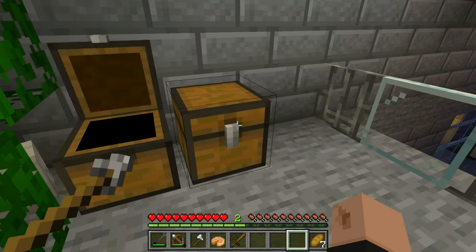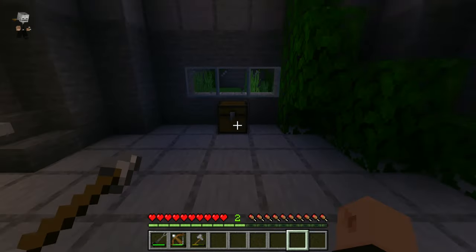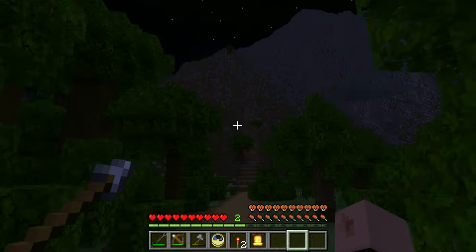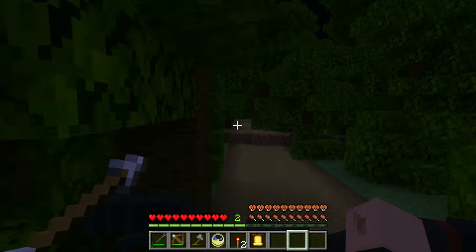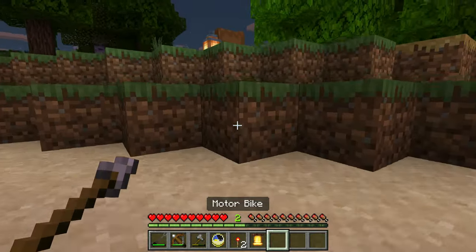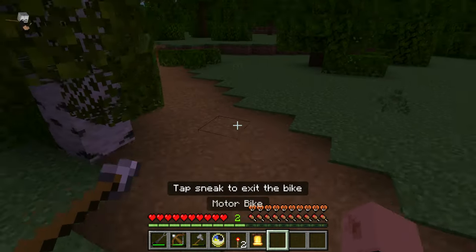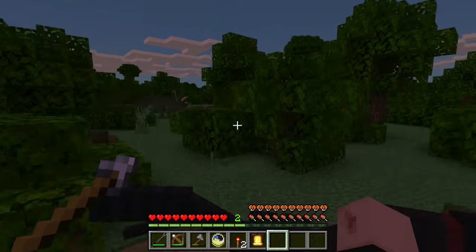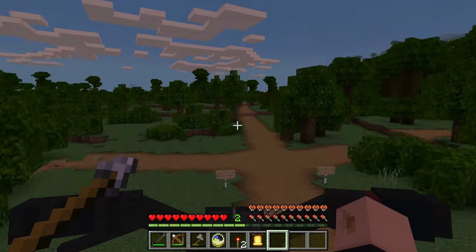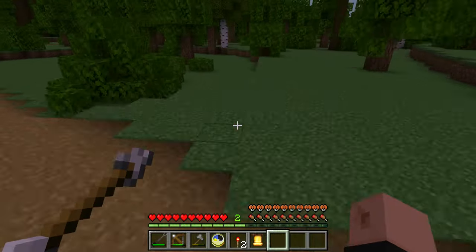Mortal bread, yay. Wooden sword — ew, trash. I'll take it anyway. Trident! Now I can skewer peasants. This ain't the right way, I'm getting lost. If I remember correctly, we gotta be somewhat careful because I believe Carnotaurus spawns at some point around here. I could be wrong. I think there's a Triceratops — good old Triceratops.